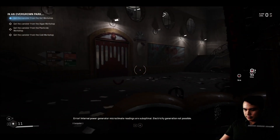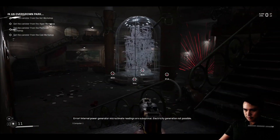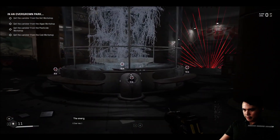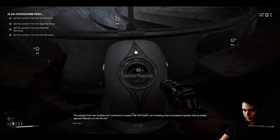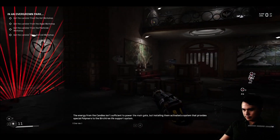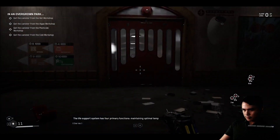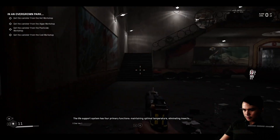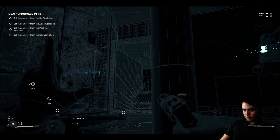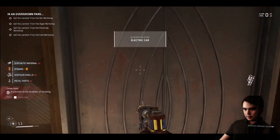Internal PEG4 power generator microclimate readings are suboptimal — electricity generation not possible. The energy from the candles isn't sufficient to power the main gate, but installing them activated a system that provides special polymers to the birch tree life support system. The life support system has four primary functions: maintaining optimal temperature, eliminating insects. In other words: four columns, four canisters.